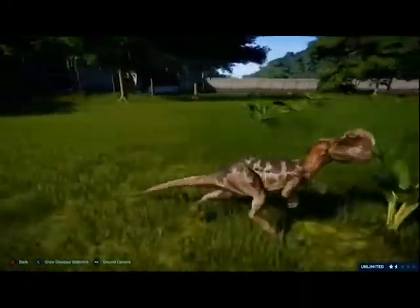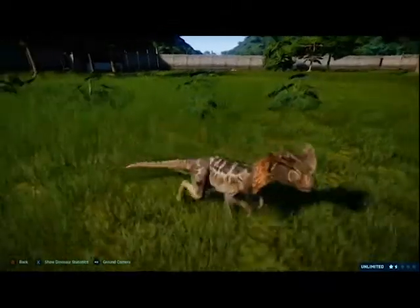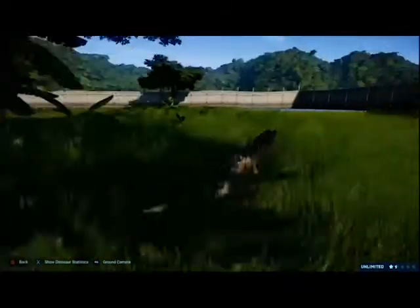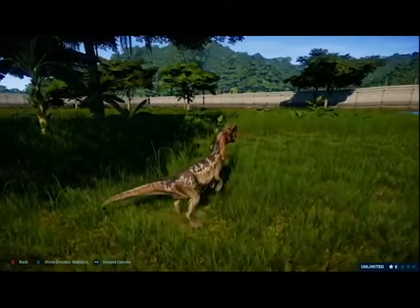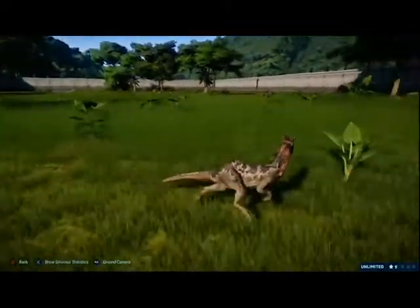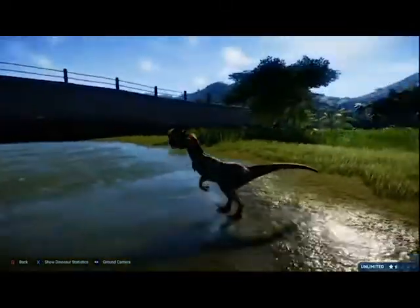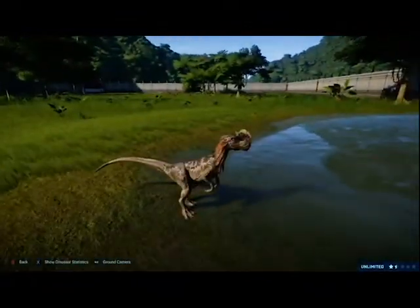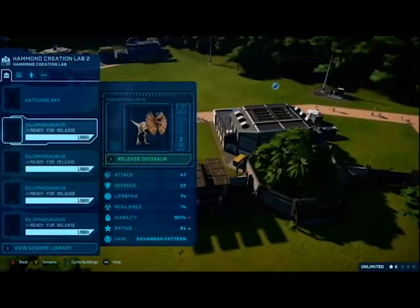They're very, very cheap to get at the very beginning of the game, so they work really well early on as the first carnivore. They're reasonably cheap — they work out at a cost of $317,000 for just the basic, with no genetic modifications and no skins on them. So this wee guy here is $317,000.